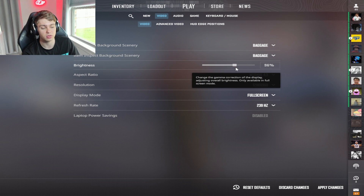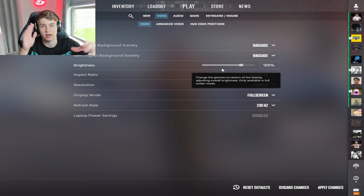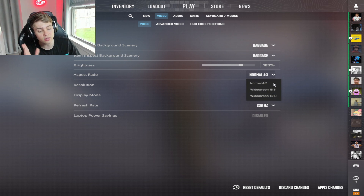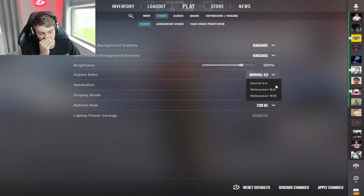Brightness you can have on pretty much anything you want — I would not recommend playing too low. I keep it in the range of about 100 to 120. You don't want it too bright, but anywhere in that range is fine. It's going to be different depending on what monitor you're using. For resolution, I would recommend playing on 4:3 or 16:9 — 16:10 is great too.